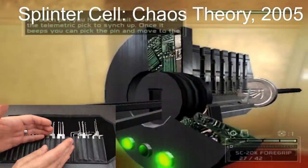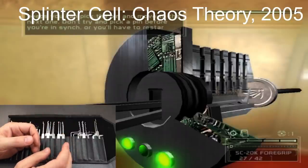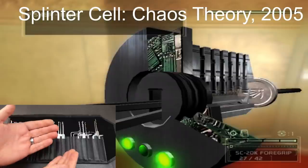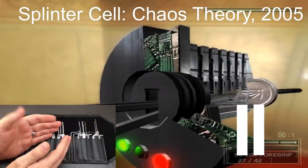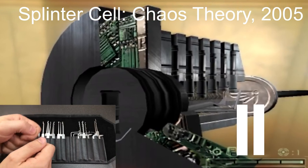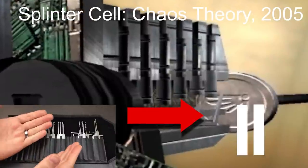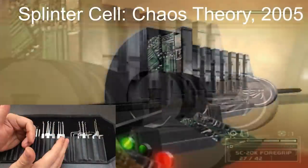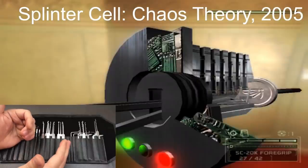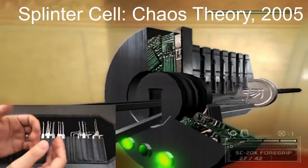Now we have a second Splinter Cell game, Chaos Theory from 2005. It's a nice-looking lock with electronics, and mechanical-electrical locks do exist. Pausing, we can see the same odd pick and tension tool just like in the original Splinter Cell. The pins look nicer in this lock, even if the key pins are flat on both sides. This isn't much improved over the original despite the years between them and the graphics upgrade, so again it has to be a six out of ten.